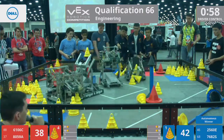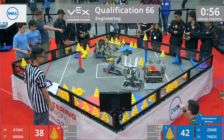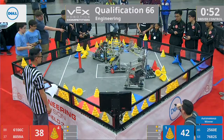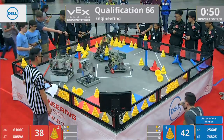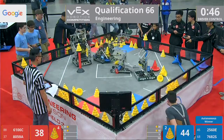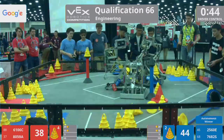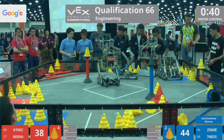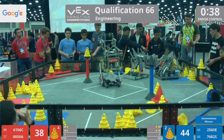All right, 2560E now for blue, also creating a stack. Wingus and Ningus playing some mean defense on this red alliance of 8059A. 6106C there in the middle of the field is struggling with all that defense on them.